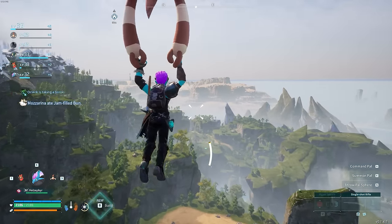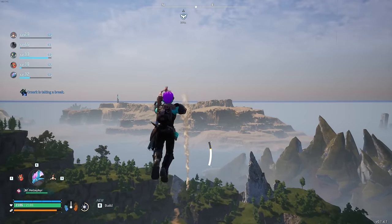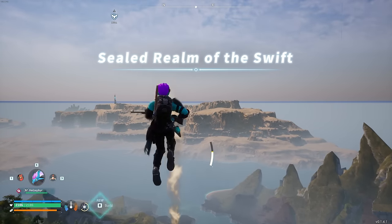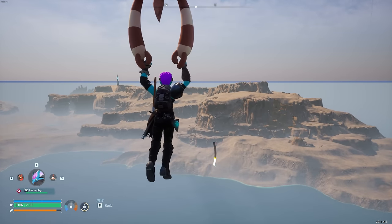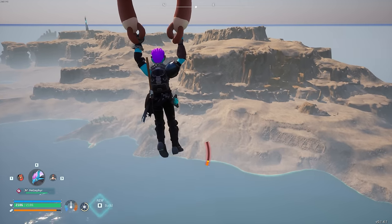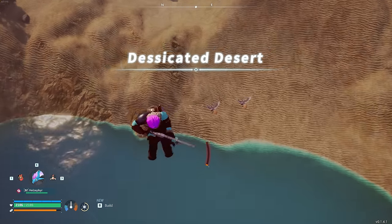The Hangyu is my preferred glider, and here's why: look how far we go on just one bar of stamina. Every time I open up the Hangyu, I get a boost in elevation, so we're not falling at all. We're basically only limited by our stamina bar in how far we can go.